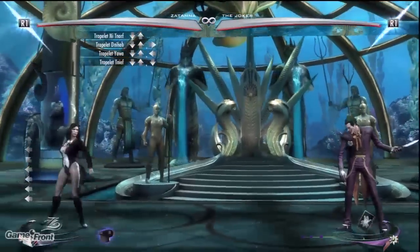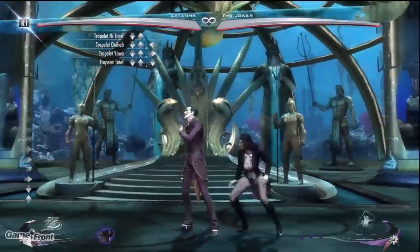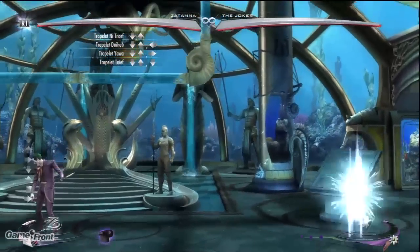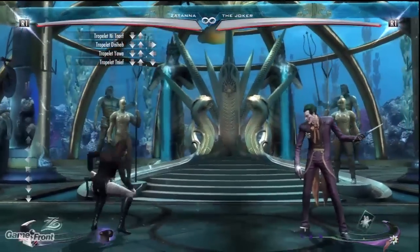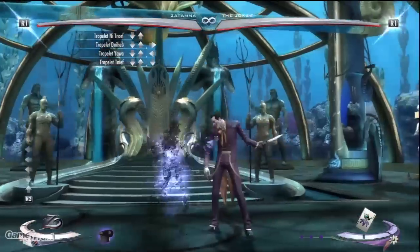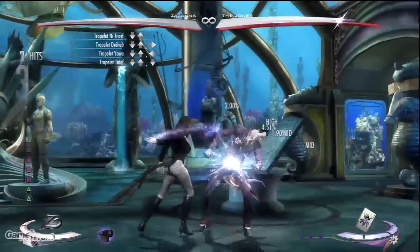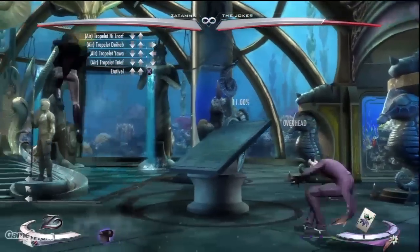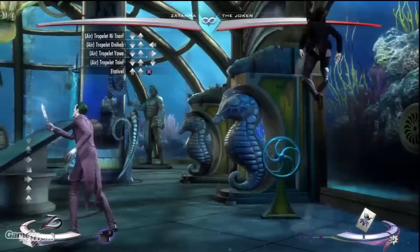Teleport: Down Up. Zatanna has a lot of different teleports, but they're pretty easy to remember. Simply entering Down Up will always place you right in front of the enemy. Pressing back after inputting the move will teleport you about a quarter of the screen away. Pressing forward will teleport you behind the opponent, and pressing down will act as a feint, keeping you in the same spot. Using meter during a teleport will significantly reduce recovery time and allow you to easily follow up with a combo once you emerge. Zatanna can also teleport in the air, but only after using her levitate maneuver, done by pressing Up Up Heavy while in the air. All teleports and their properties are the same as the ground versions.